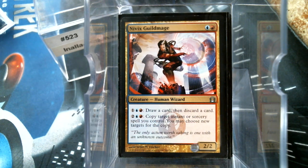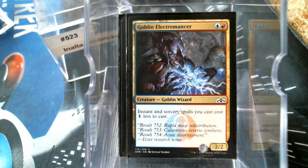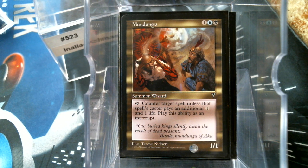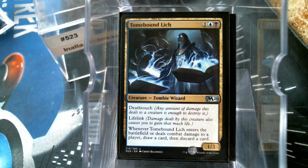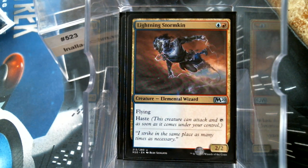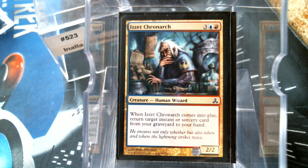We have Nivix Guildmage — they're running out of names for guild mages, aren't they. Storm Chaser Mage with prowess for non-creature spells. Goblin Electromancer makes instants and sorceries cost one less — pretty neat. Maddening Imp — you would be surprised how many times people walk into this card even after it's countered one of their spells before. Tomebound Lich with deathtouch and lifelink. Lightning Stormkin — flying, haste, 2/2, sure why not; we're gonna need a low curve. Mercurial Chemister to get back instants or sorceries from the yard.